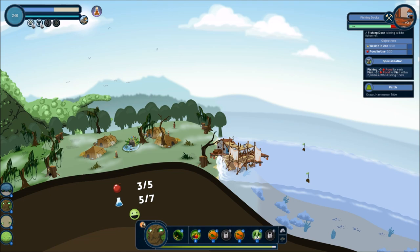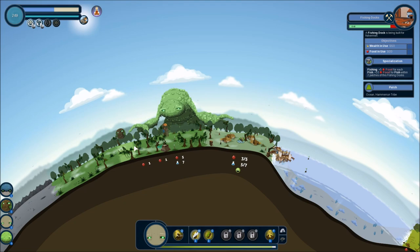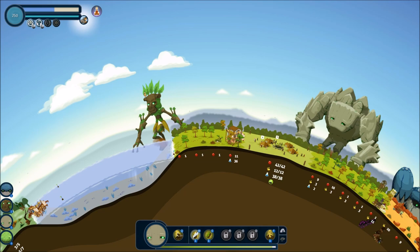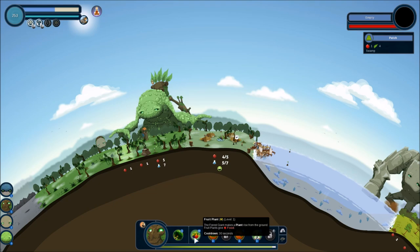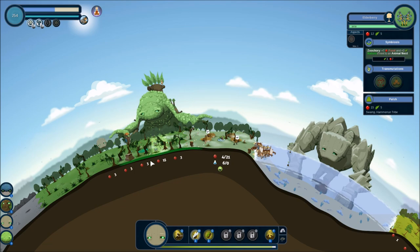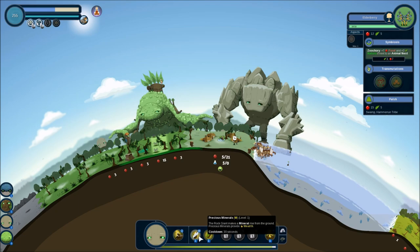Click on it — there we go: zero of ten wealth, three of twenty food. I need my rock guy to come all the way over here. Unfortunately it'll take a long time to get there. Look at this — the frog next to an elderberry. I don't know if I'm going to be able to get it next to an elderberry, but we are going to try to put food right there. I have a funny feeling you're going to expand. Precious minerals right there.